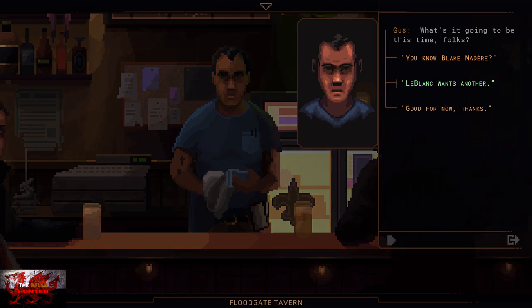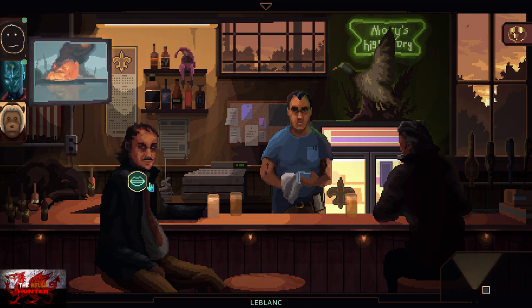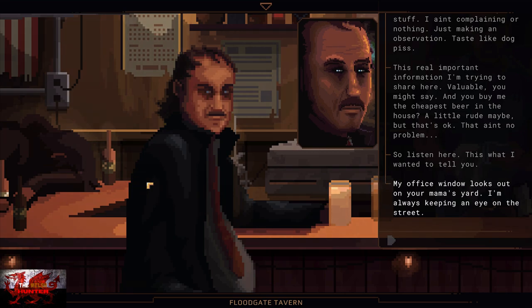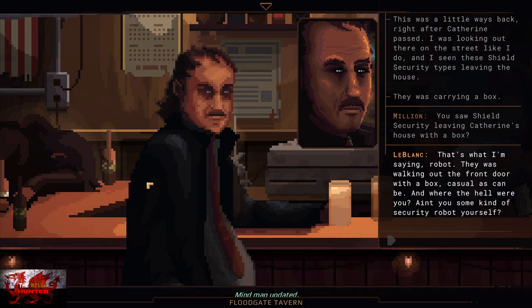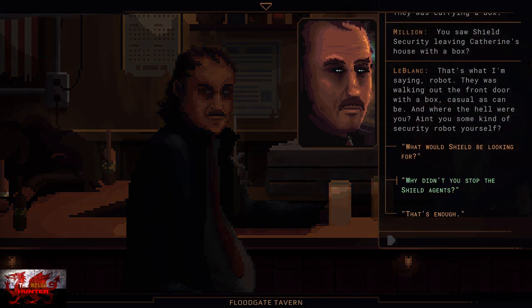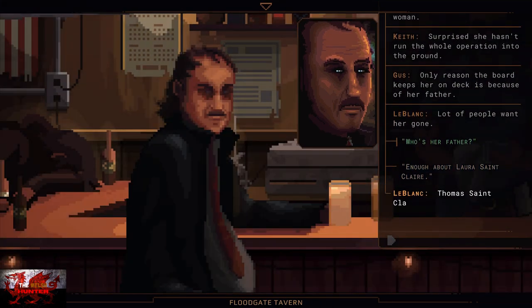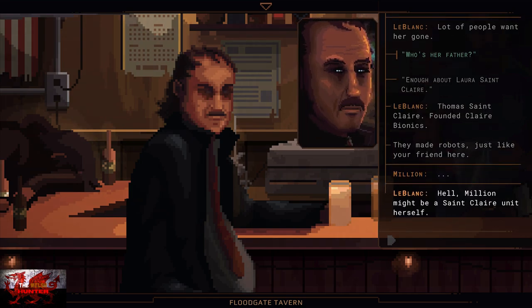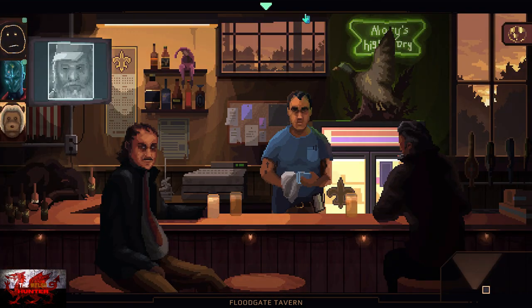He's going to want another one, so buy LeBlanc a second beer. Then speak with him again and choose all the dialogue options. Choosing all the dialogue options here will unlock Laura St. Clair and Thomas St. Clair. To unlock Laura you need to talk with him and choose all the options. For Thomas, you need to talk with LeBlanc about Laura and ask 'who is their father?' When you see the dialogue option 'who's her father?' you will get Thomas St. Clair as well as Laura St. Clair for basically exhausting all the dialogue options.